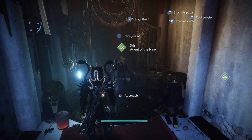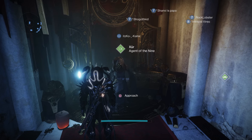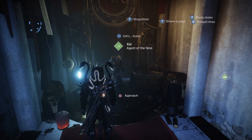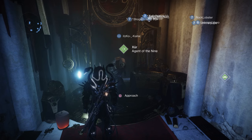When it comes to Strange Coins in general, things like Gambit, Crucible, Vanguard, Onslaught — anything in that ritual playlist will award you with Strange Coins. It can be anywhere from 1 to 4, 1 being the minimum that you will receive, 4 being the most.